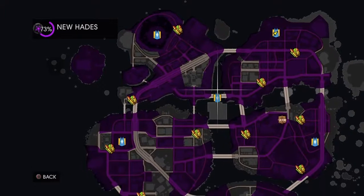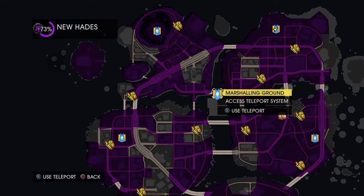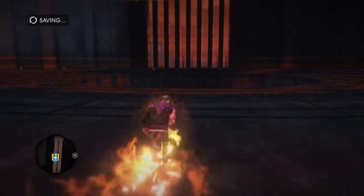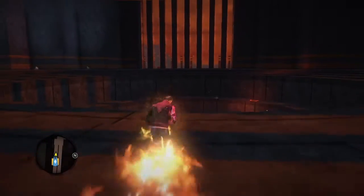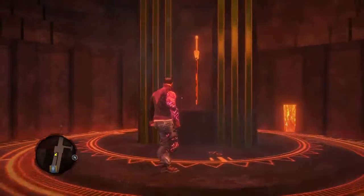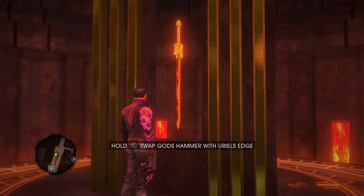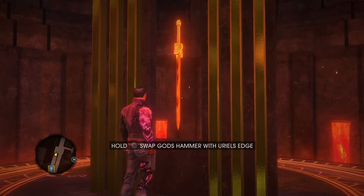That will allow you to activate the teleporter and go to a sixth one that just appeared underneath Satan's palace. You teleport there. There's nothing in here to fight, but in the center of this pit is the blade. You've got to swap out your weapon for it, but you already bought it so you can re-equip it anytime.